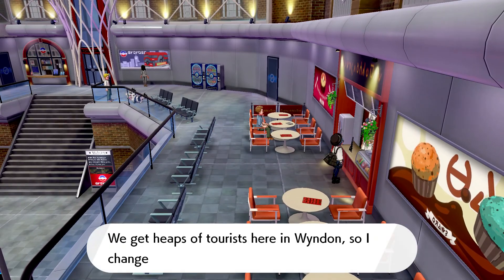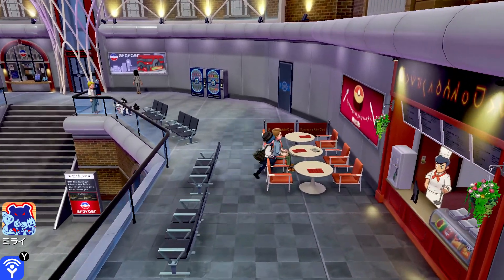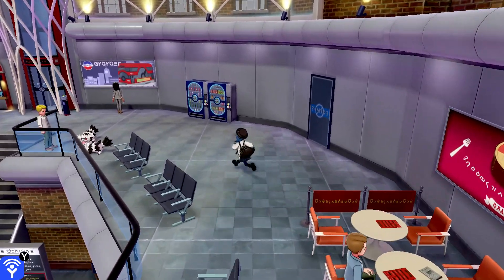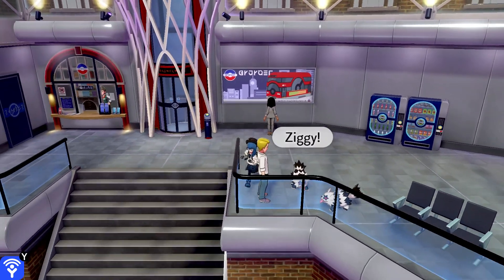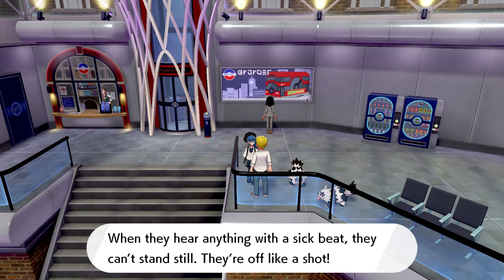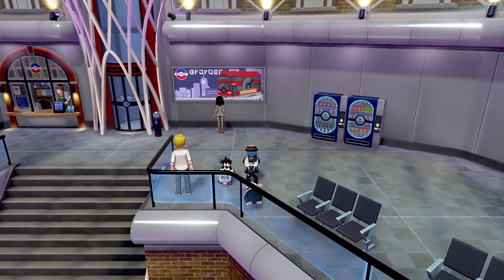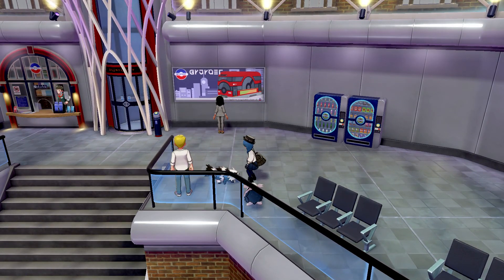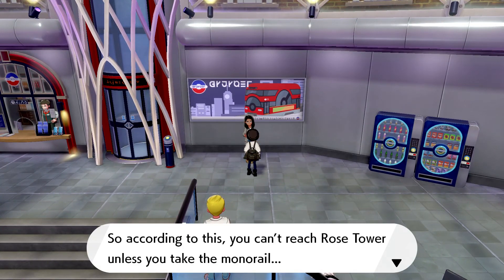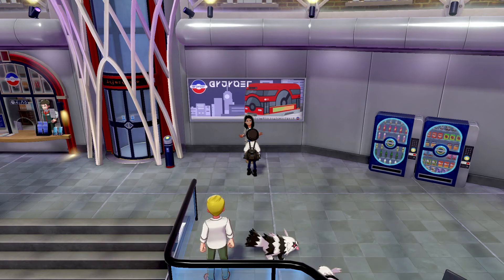A cafe owner says: 'We get heaps of tourists here in Wyndon so I change up the menu to cater to their tastes.' Another NPC notes: 'You get so caught up in the action of the matches in the stadium that you forget to eat.' According to a sign, you can't reach Rose Tower unless you take the monorail — the monorail goes round and round the city.